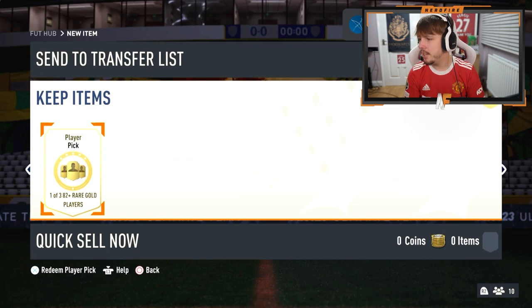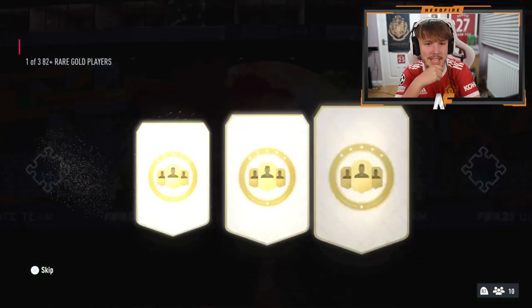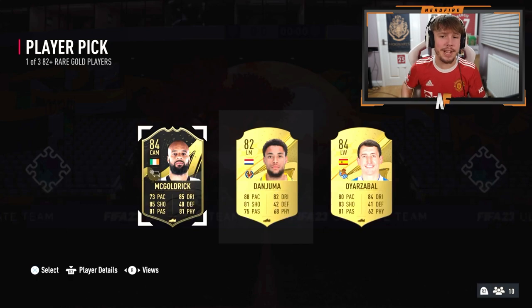Conor's got a player pick — the first one of this video for Conor. Can he get a big pull from one of these? In-form Goldbridge — not bad, I guess. At least it's better than just getting a normal 84 anyways.